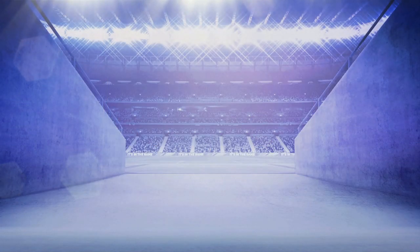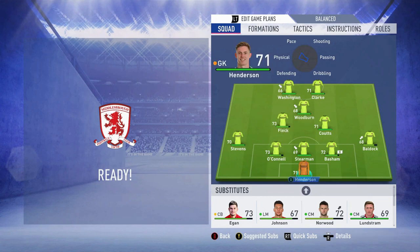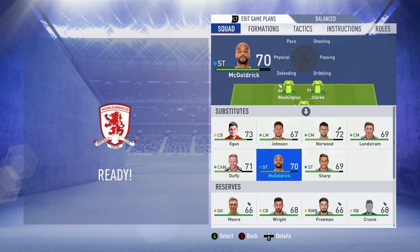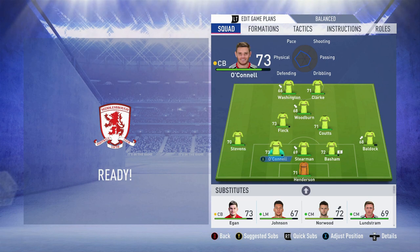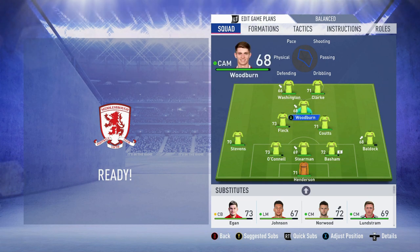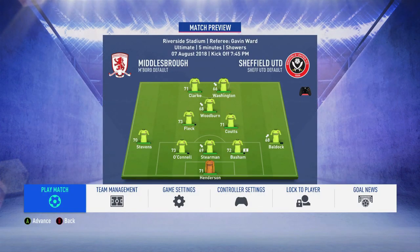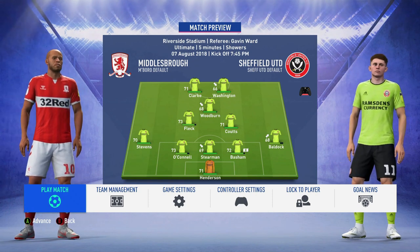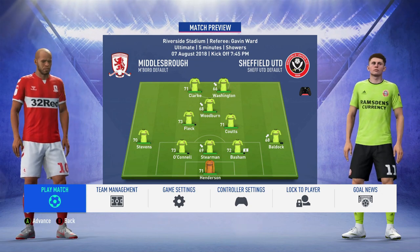We're going to the second match of the episode — Middlesbrough away. I made some rotations: I brought in Stearman, Washington, Clark and Ben Woodburn in the attacking third, and Paul Coots for Ollie Norwood for fitness reasons. The lineup is: Henderson, Baldock, Basham, Stearman, O'Connell, Stevens, Coots, Fleck, Woodburn, Washington, and Clark. Let's see how it goes — hopefully we can get our first win of the season, having drawn against Swansea.